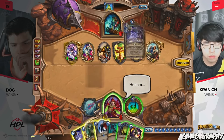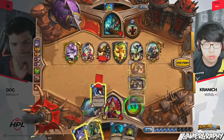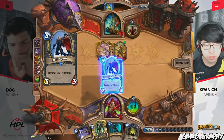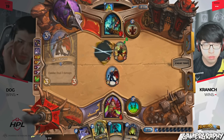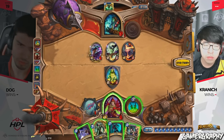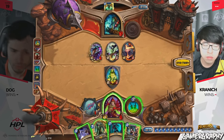Kranich is at 7 here, so he's still in a very precarious situation depending on what comes out of the Shredder. But Dog only has a Hex left in his hand. There's the Blade Flurry cleaning up everything on the board. There's a 2/1 that comes out of this, so not going to be able to take care of that. But Tinker's Sharpsword Oil can still be very deadly in a situation like this.